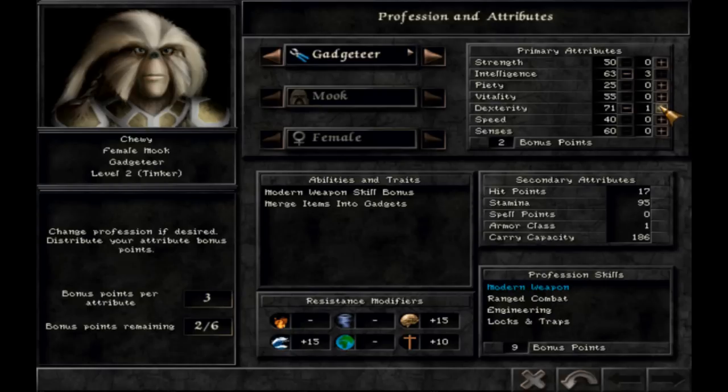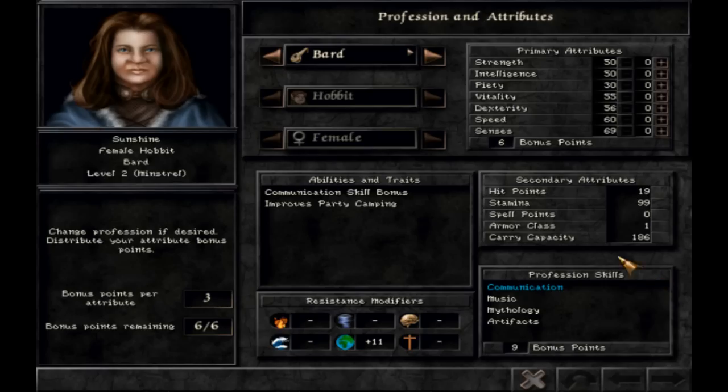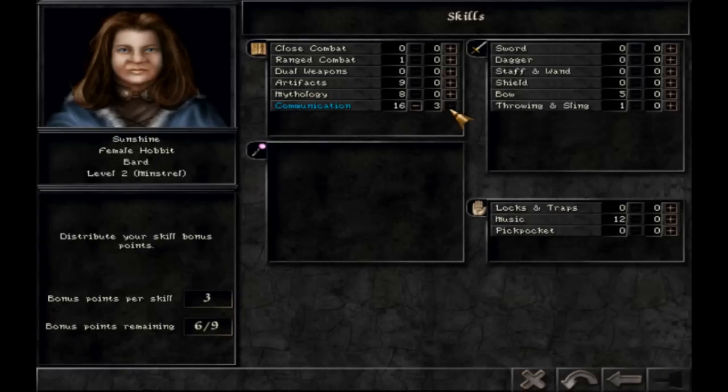Intelligence maybe, modern weapon of course, locks and traps, engineering sure why not. One more to go — senses. This is a bard. I want him or her to be good with dexterity I think, strong communication, music, and bow because I think I want her using the bow eventually.